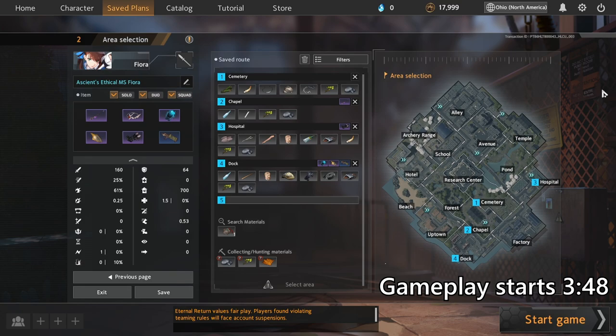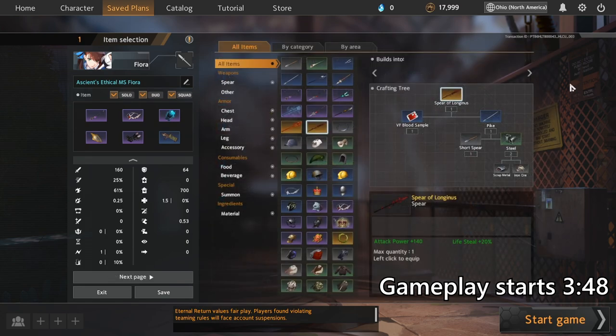Here's one thing that sets this build apart from just your standard spear build: it actually has a bit of a transformation about halfway through the game after you successfully kill Wickalene. With the VF blood sample, you'll actually be swapping into a Spear of Longinus, swapping out your Genshin Silver Gun. What this does is it gives you more attack power and also lifesteal, which is a very valuable endgame stat.